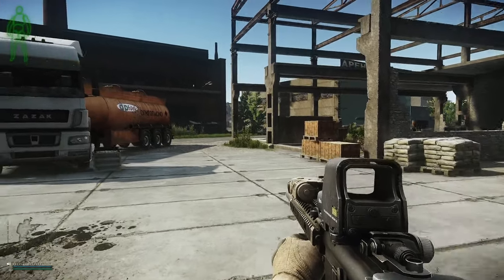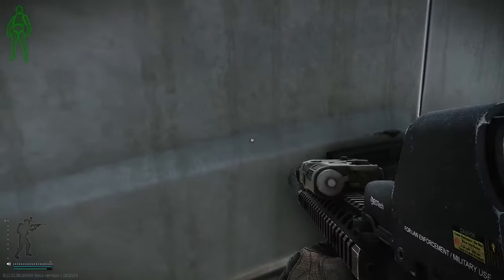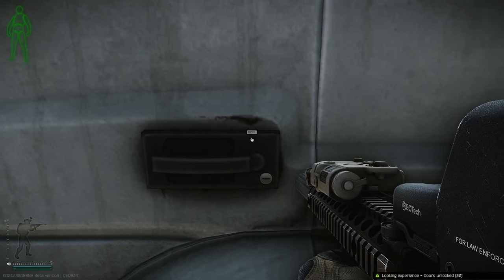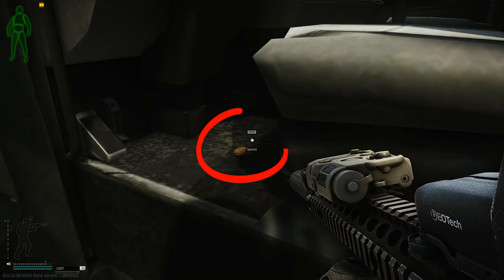We've skipped over to the old construction site. All we need to do now is walk over to the tanker, jump back to the house, and open the door. Use the key that we found previously to open it, and as you can see, the golden pocket watch is circled here.